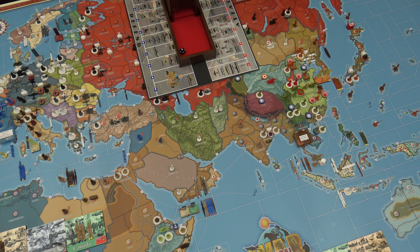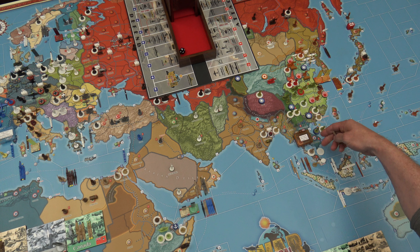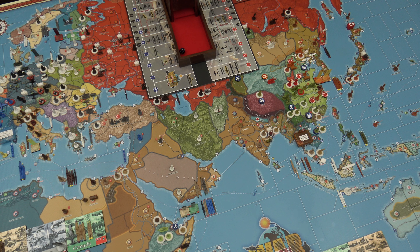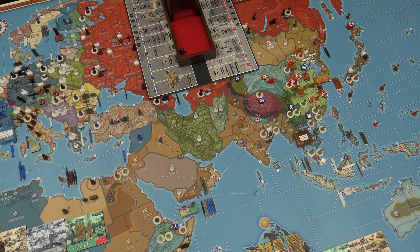FEC places one militia in Haruna, which gets converted into an infantry. Then one militia gets placed in Hong Kong, and another militia gets placed in British Malaya. So there are now two infantry and two militia in British Malaya, and the same situation in Hong Kong - two and two. ANZAC places one infantry in Sydney. So there are two infantry and four militia with an artillery in Sydney.